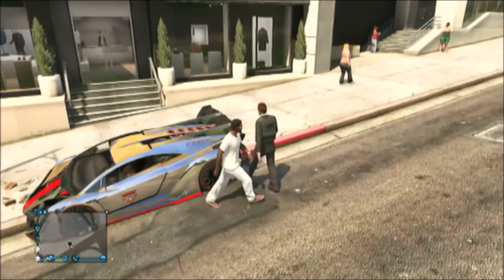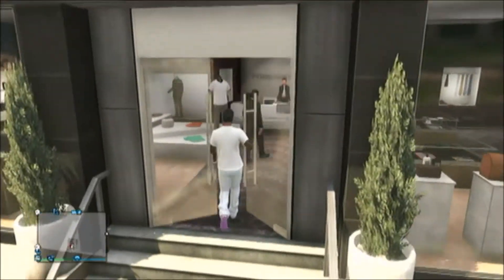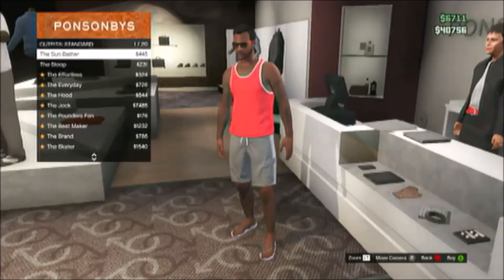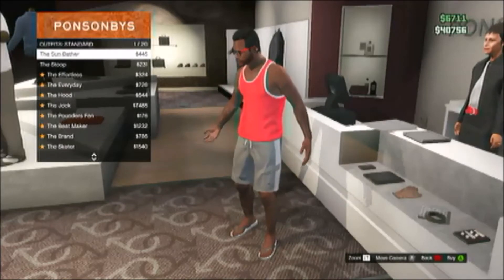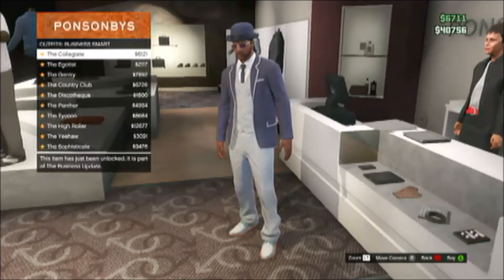Now we're showing you the suits that came out in the High Life DLC. We did not notice this in the earlier video — you actually have to go to the counter in Ponsonby's. I don't know if this is the same in any other shop in the game, but just come to the counter of Ponsonby's and here we have loads of outfits. The game randomizes the normal outfits for you, and each section is organized by DLC type. The last one is the High Life DLC.